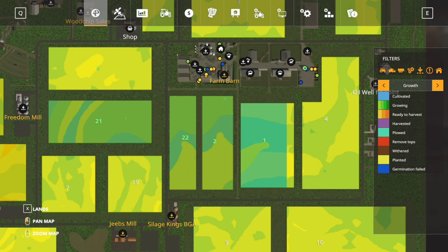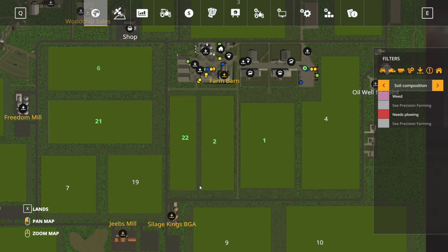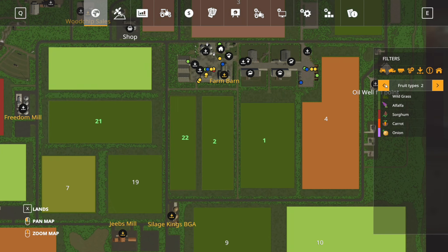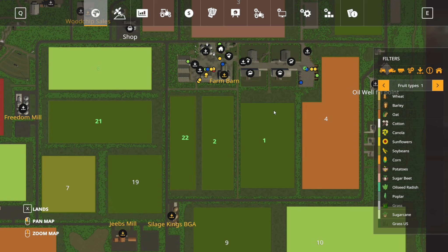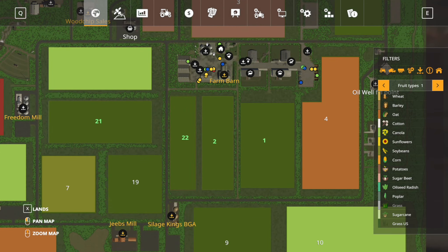We're going to finish spraying lime and if you look at field 22 and field 2 now, it looks like one big field. I went ahead and under all this grass created a field between these two fields, so now we're looking at just one big field — we'll call this field 222. We need to keep on working on field one.